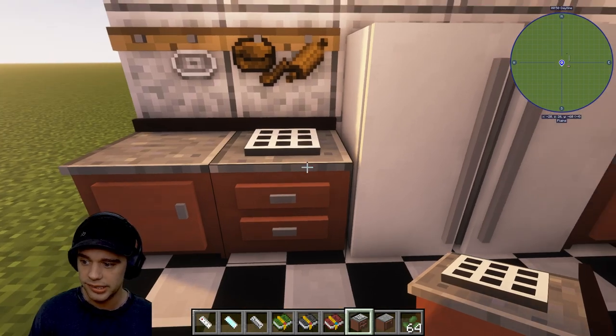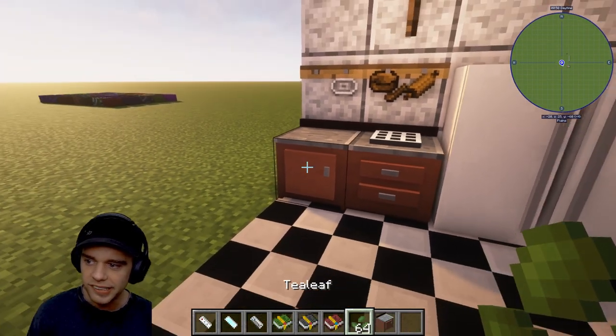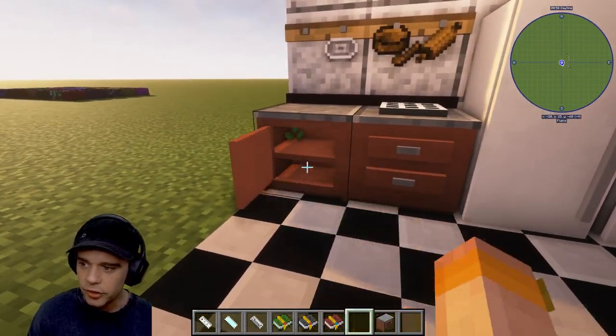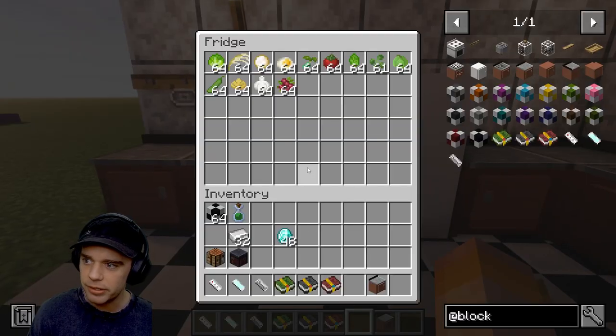These cupboards - you can put any food, tea leaves, etc. in them and you can see them opening. If I put the tea leaves in here you can see them displayed inside. You can shift right-click to keep them open if you want.